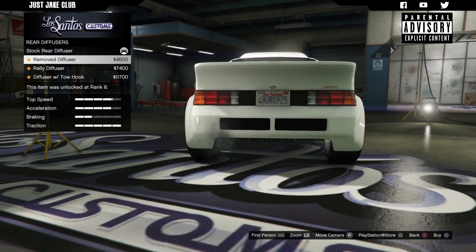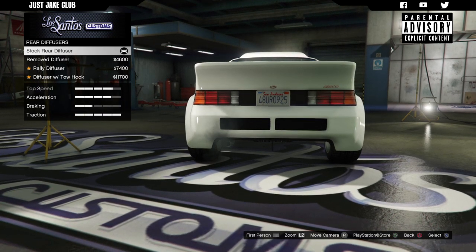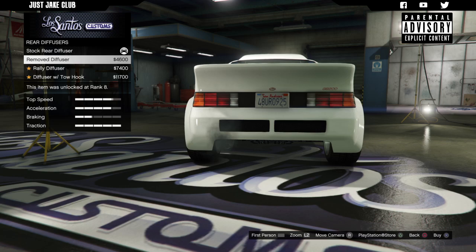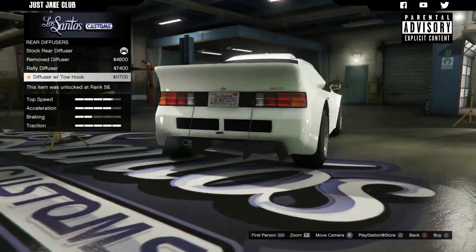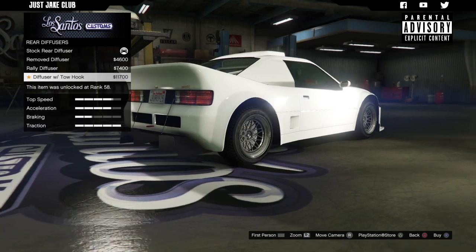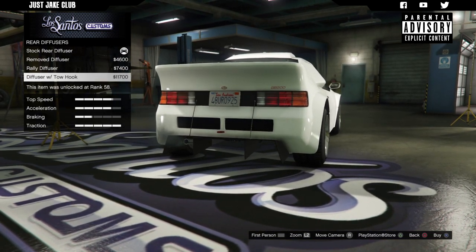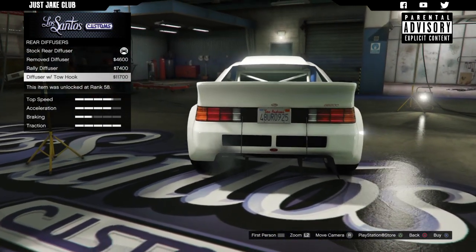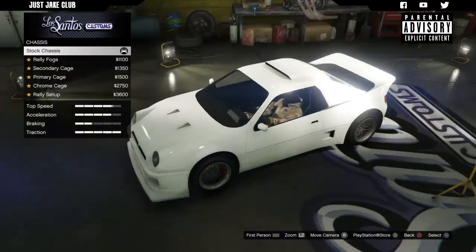You can remove the diffuser, then we've got the rally one which is pretty cool, and then we've got the same but with a little tow hook at the back as well. I'm going for as street as possible so I'm going to go with the diffuser with the tow hook.